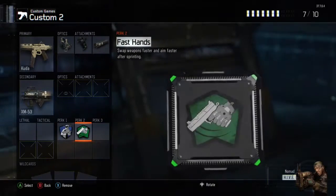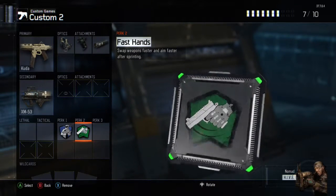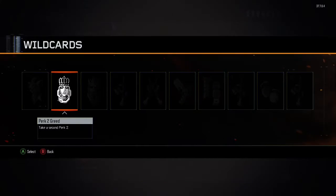Perk 2 is going to be Fast Hands. This will allow you to get the first few shots off on the enemy before they even have a chance to notice your position. This is an easy way to kill them.